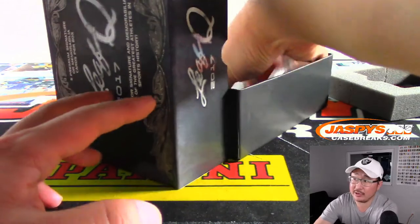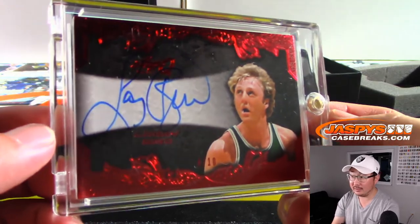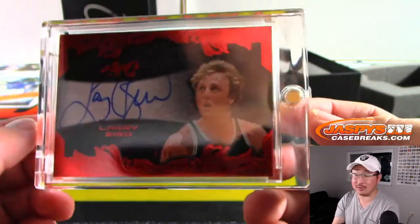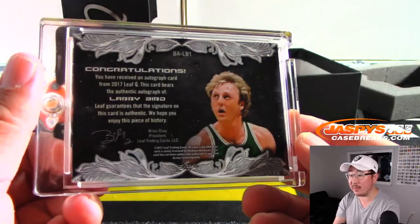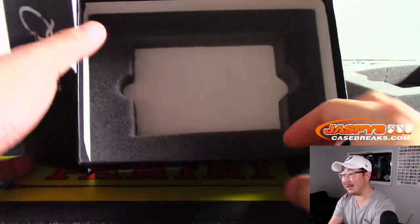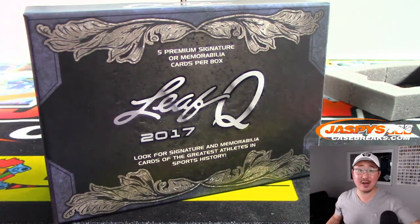And another basketball player to close things out — it's Larry Bird, four out of ten. Nice. They got some rivals: Lakers and then Celtics. B for Bird, Daniel with the letter B. And there you have it, boys and girls. How nice is that? Some good stuff there. We've got a couple boxes left, so check it out next time — jaspescasebreaks.com. Thanks for watching, everybody. We'll see you next time. Bye-bye.